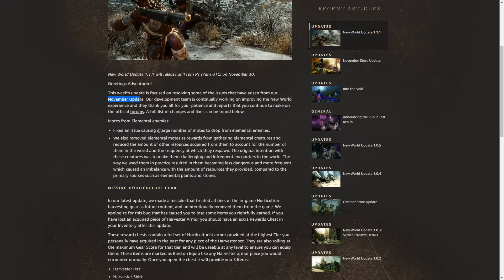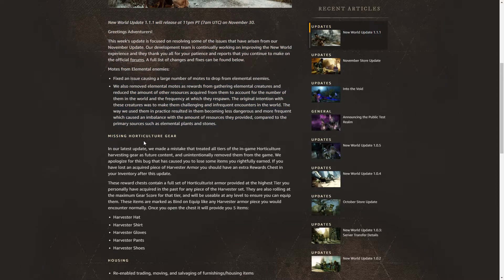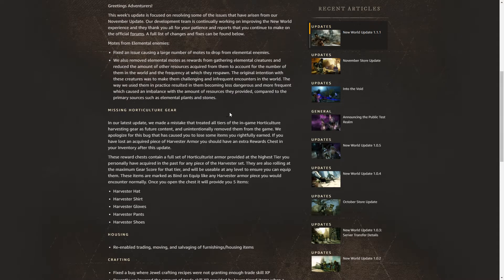So, fix an issue causing a large number of mods to drop from elemental enemies. In the latest update they made a mistake that treated all tiers of Horticulture harvesting gear as feature content and unintentionally removed them from the game. They apologize for this bug that has caused you to lose items you rightfully earned. If you lost an acquired piece of harvest armor, you should have an extra rewards chest in your inventory after this update.